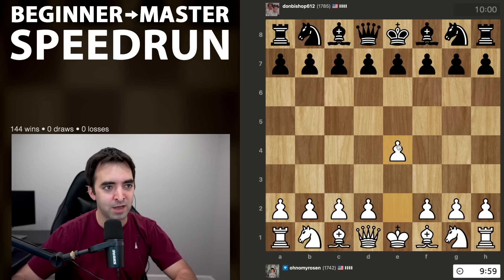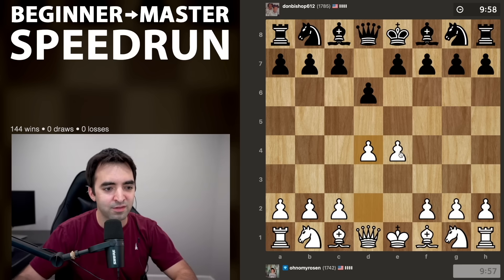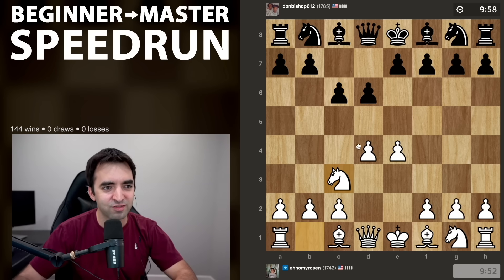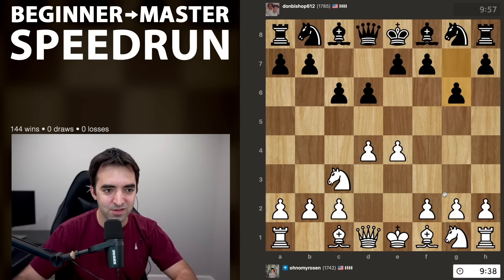First opponent playing Don Bishop, 612, rated 1785, and it looks like my opponent is playing some sort of a Pirc defense. I think this is called the Czech Pirc, although chess.com is calling it the Rat defense. Usually against an opening like this, I like to just develop naturally, but there are a few different approaches for white.